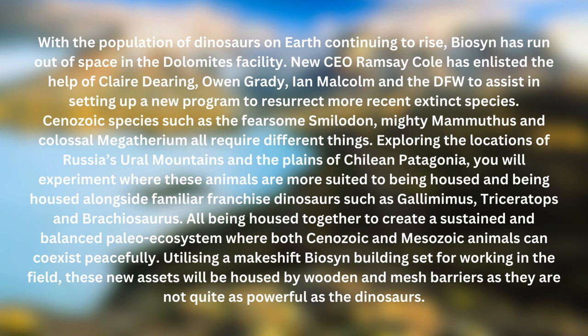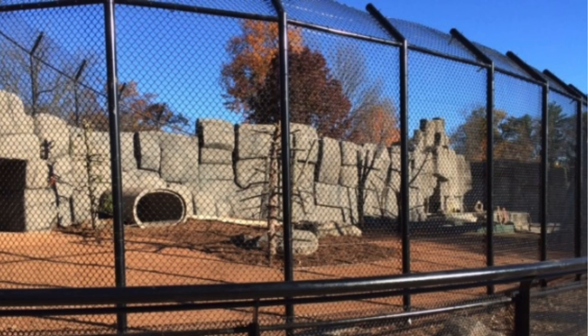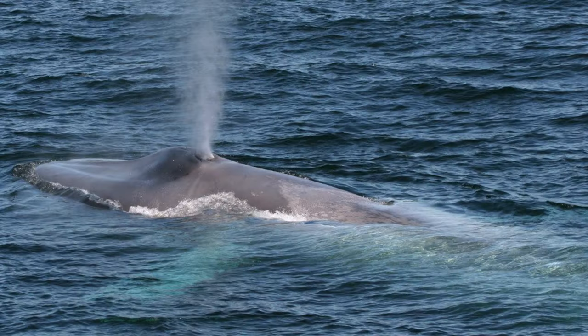Utilizing a makeshift Biosyn building set for working in the field, these new assets will be housed by wooden and mesh barriers, as the Cenozoic animals are not quite as powerful as the dinosaurs. My idea of a good wooden barrier would be similar to that from Prehistoric Park — a very iconic looking fence — but I'm sure Frontier could put their own spin on it. Mesh fences used to house predators and primates in captivity would also be a good inclusion, and I'd put those barriers as part of a free update as well.